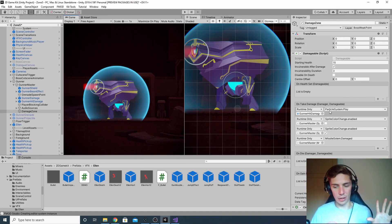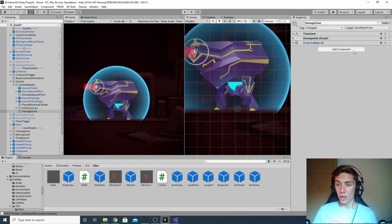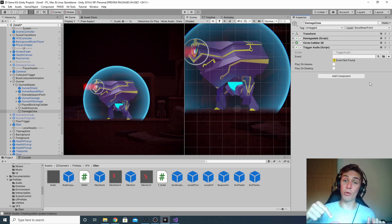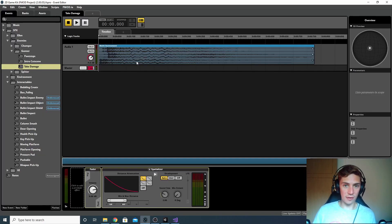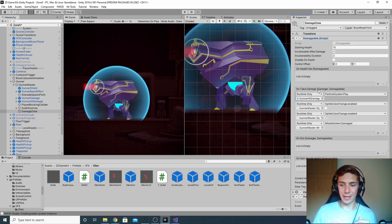Now let's go back into Unity and look at how we can use the Unity Event to trigger it. The first thing we need is a script that contains a function to play our event. As we looked at in the last episode, we have that script which we created earlier. On Damage Zone I'm going to click 'Add Component' and we want to use the Trigger Audio script. If you haven't got this script, I'll have a link in the description where you can copy and paste it. In the event section, use the search tool to find Sound Effects > Enemies > Gunner > Take Damage — the event I just created.